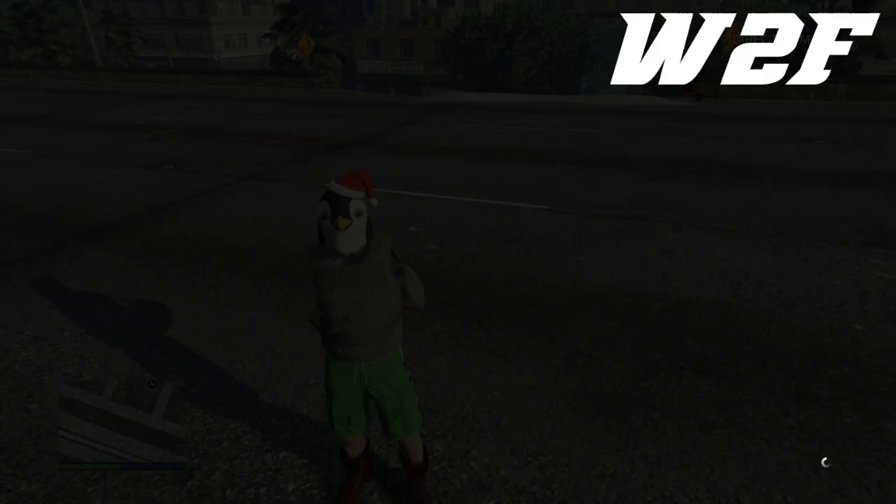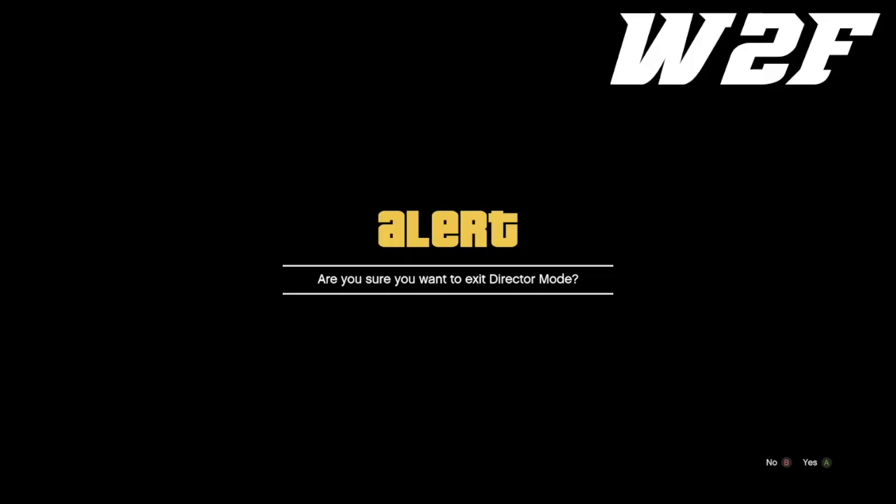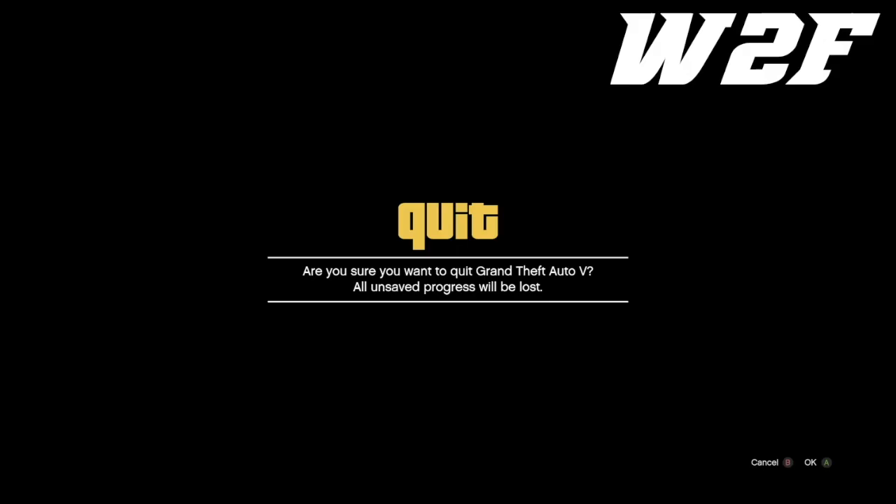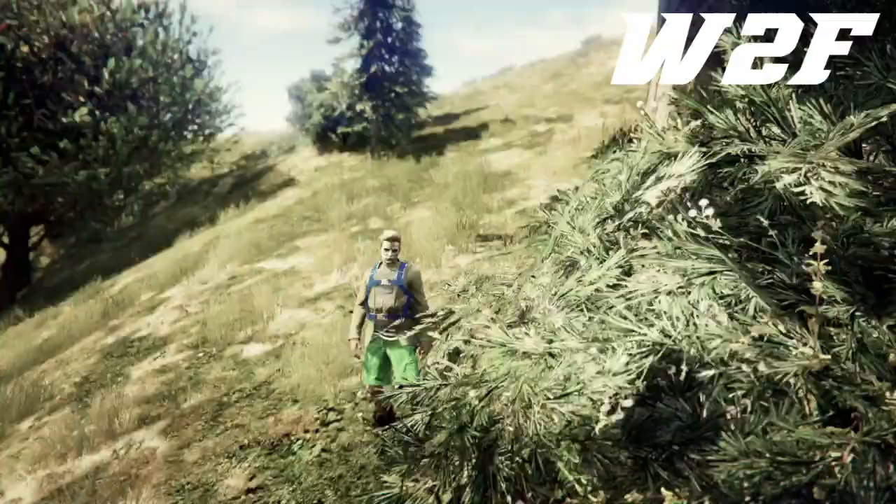Once I'm back in director mode, I'm going to go back to my story mode character. I should be back in story mode now. I'm going to take this outfit and bring it online — bring the bag online. Go to pause, then Online, and go to an invite-only session.